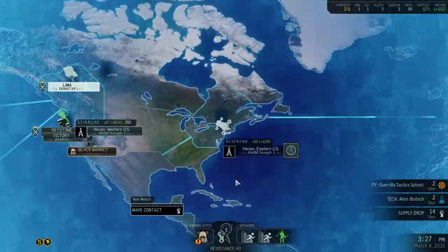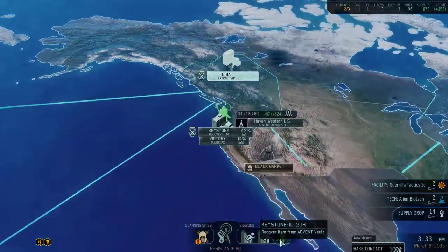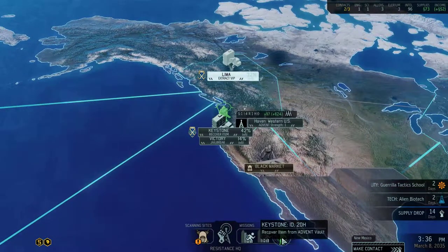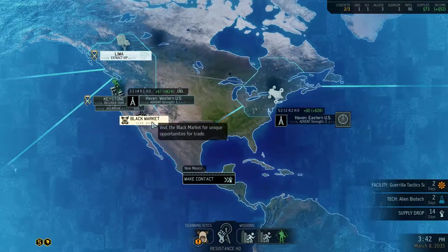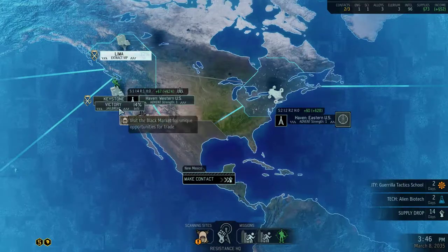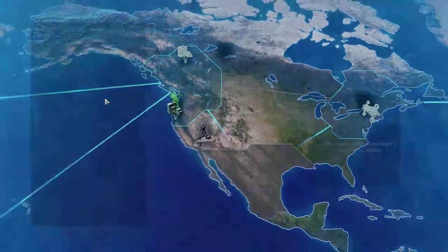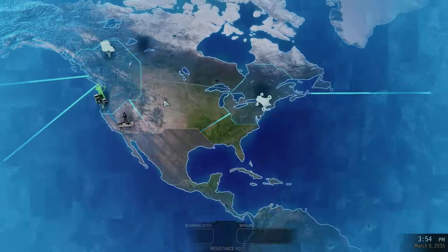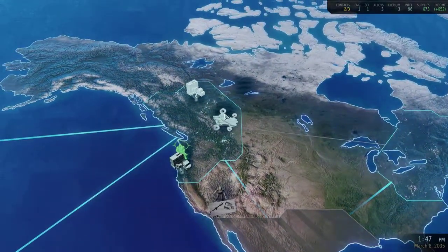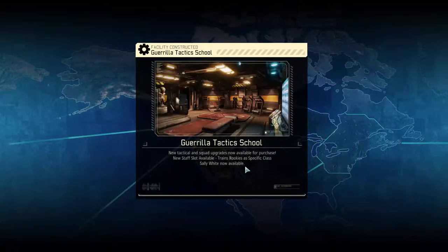So now we have access to Western Europe somehow, and I don't think we can actually do anything. That one's 32% infiltrated. That's 14%, 42%, 32% — light to moderate. Enemy readiness is fortified. Let's go back to our original Haven and just scan there. That'll increase the infiltration just because we're using up time.